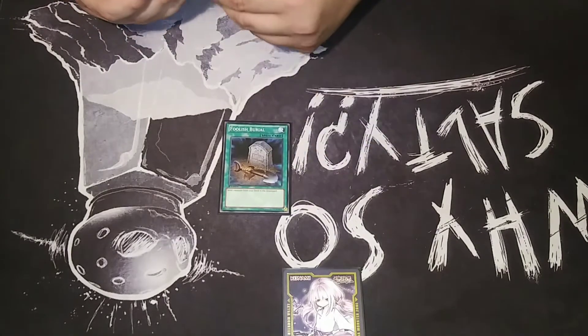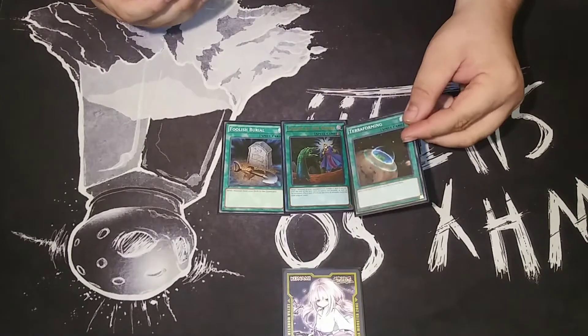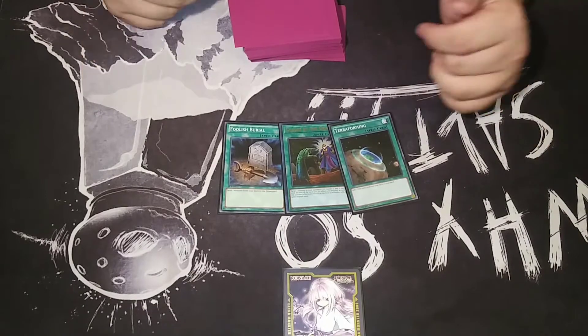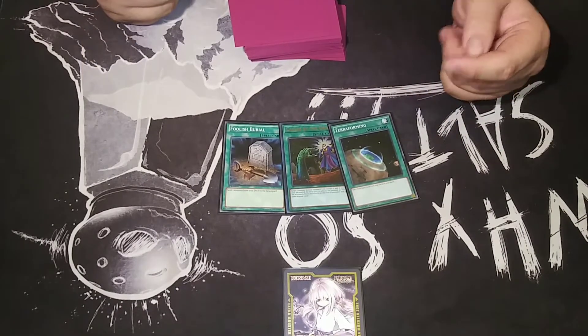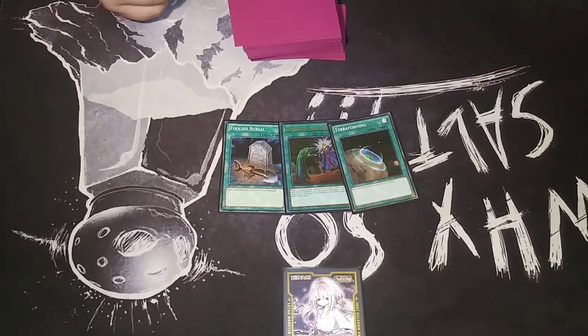I'm going to start with my spells. My power one-of's are Full of Spurril, Call by the Grave, and Terraforming. Each one serves a specific purpose: Call by the Grave because it's inherently a combo deck, Terraforming to get Union Hangar, and Full of Spurril to send a piece to the graveyard to help fuel your Dragon Buster quicker.